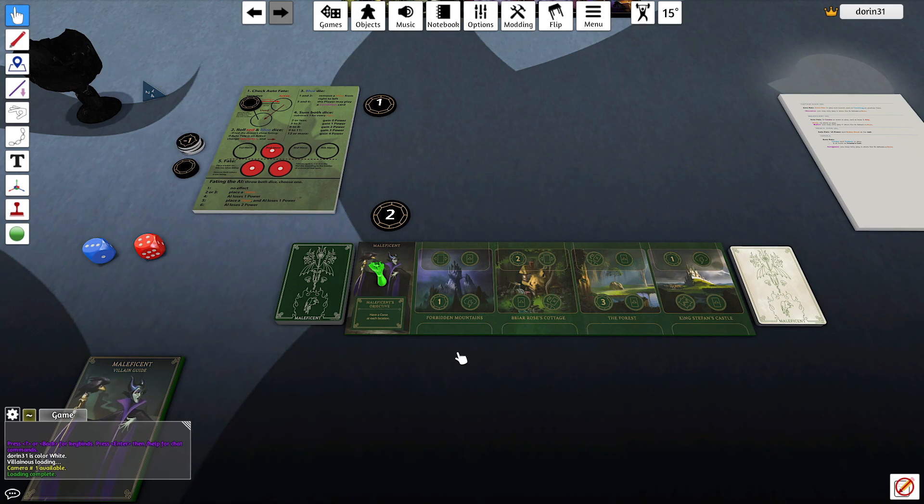Once you have four curses the game is won. To play curses you need an ally at the location where you place the curse. We start with two power. The Introduction to Evil rules mean the AI still starts with one, and we'll try to block it from reaching 25.